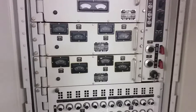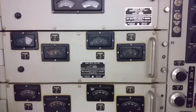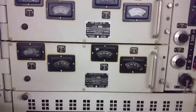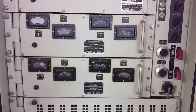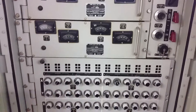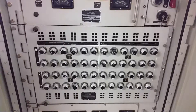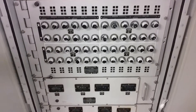Here we can see some of the units — repeat back, range repeat rack unit, all sorts of things. Basically, this converts the XY positions to things that the synchros could deal with, because that's how these old ships would communicate distances, ranges, azimuth — all by synchros. Analog, not digital.